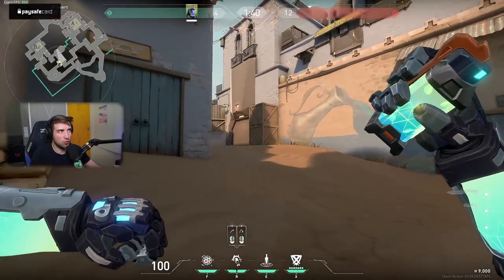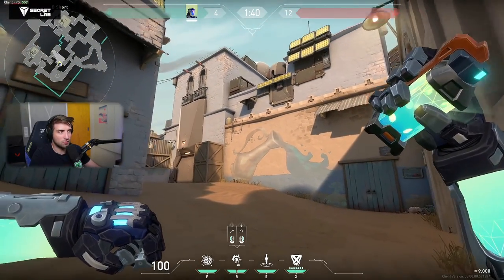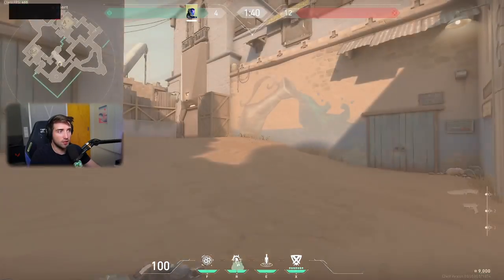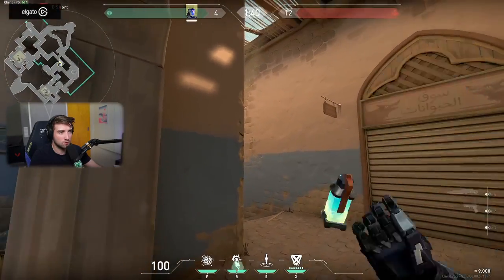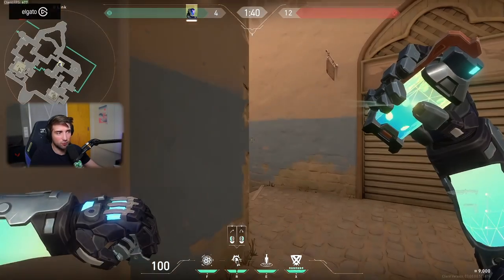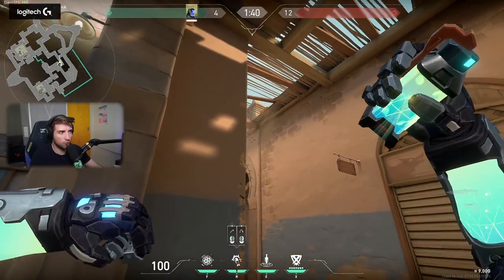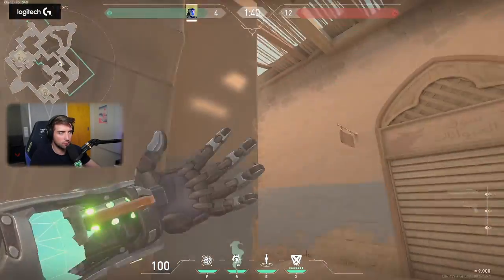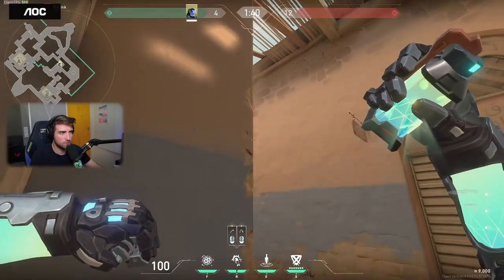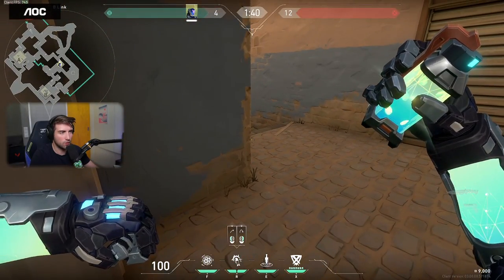Now for the flashes — there are two ways to flash: left click and right click. Right click is just a pop flash, very CS:GO-like. It has a shorter activation — it takes one second to activate. I still have to learn the angles for throwing it properly.